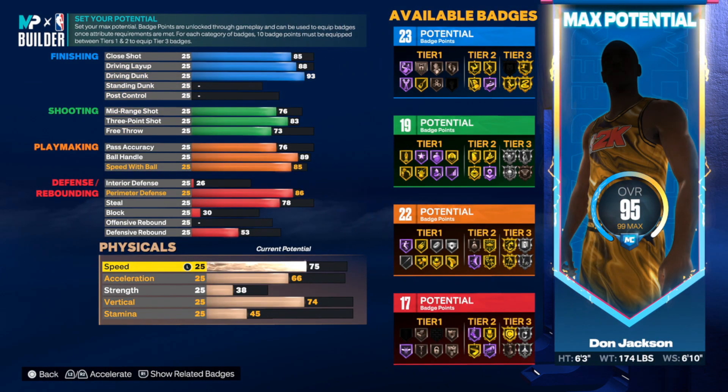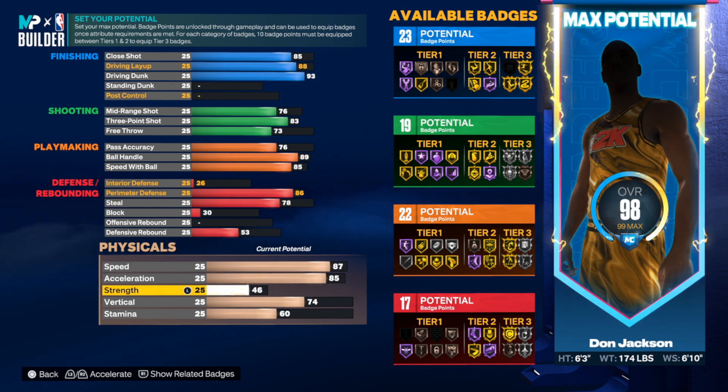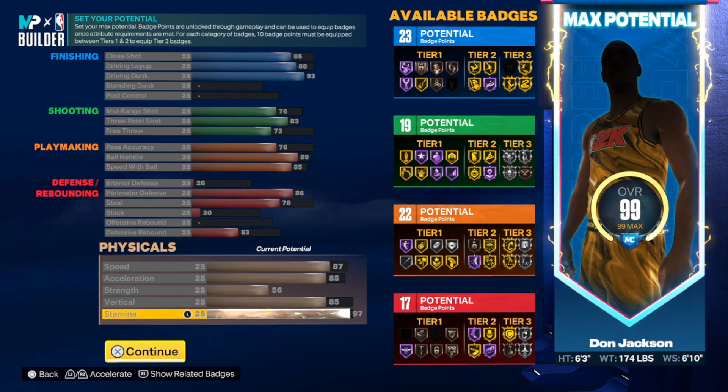Don't sleep on the physicals. Speed we're going to take up to an 87. Acceleration up to an 85 — we're shaving a little to get other things like strength, which we're taking up to a 56. Vertical we've got to take up to an 85 so you can get all the contact dunks, including the small contact dunks. Last but not least, stamina up to a 97. You could cut it down to a 90 if you want more shooting or defensive badges, but this is a slasher-heavy build — you'll be going to the rim a lot and burning through stamina.